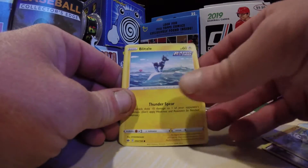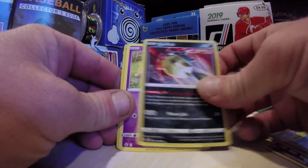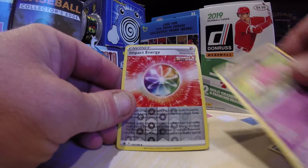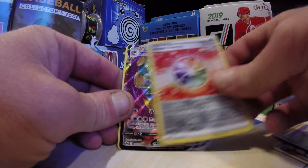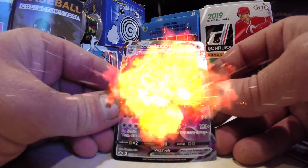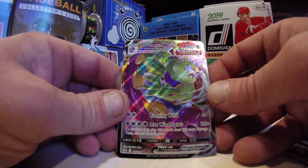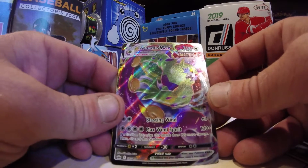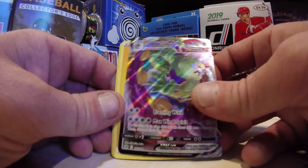How many Kung Fus do we have? How many Blitzels do we have? Quill Fish! Slow Poke! Impact Energy in the reverse — pretty cool! Tornadus V-Max! In the rare slot we have two Rainbow Tornadus V-Maxes, and this is the first time we pulled a Tornadus V-Max here.